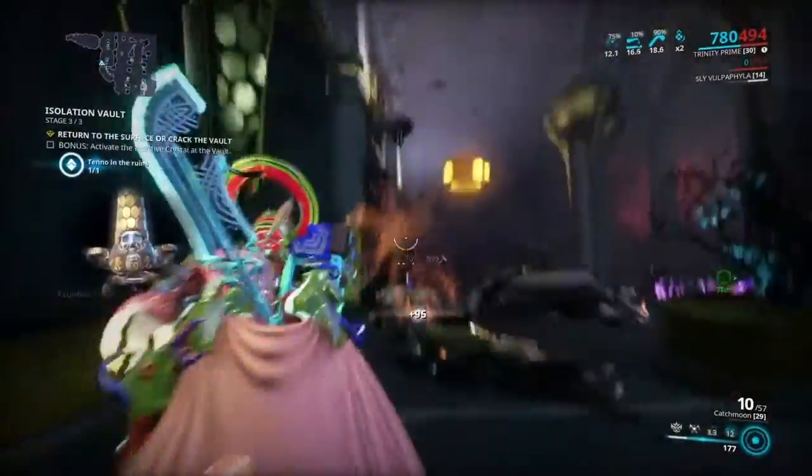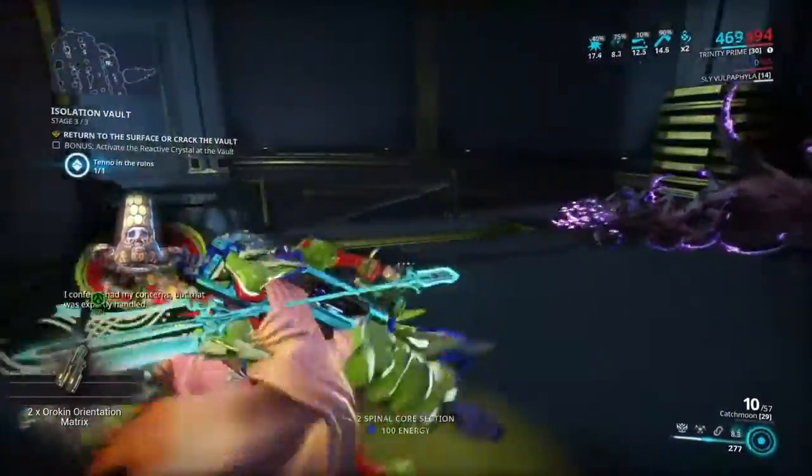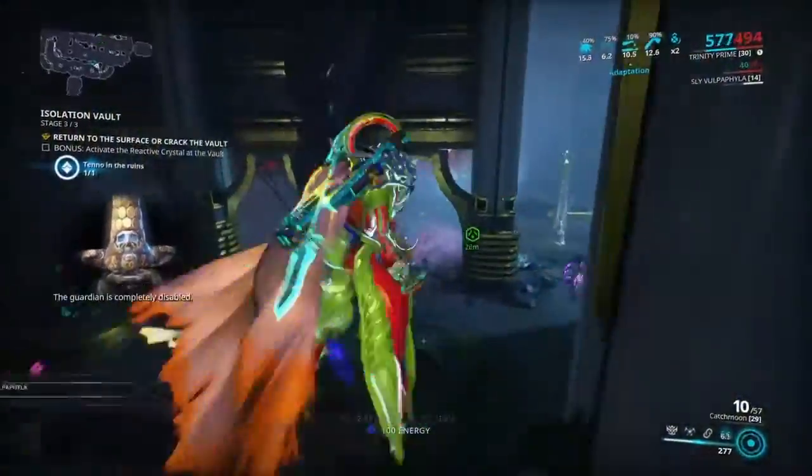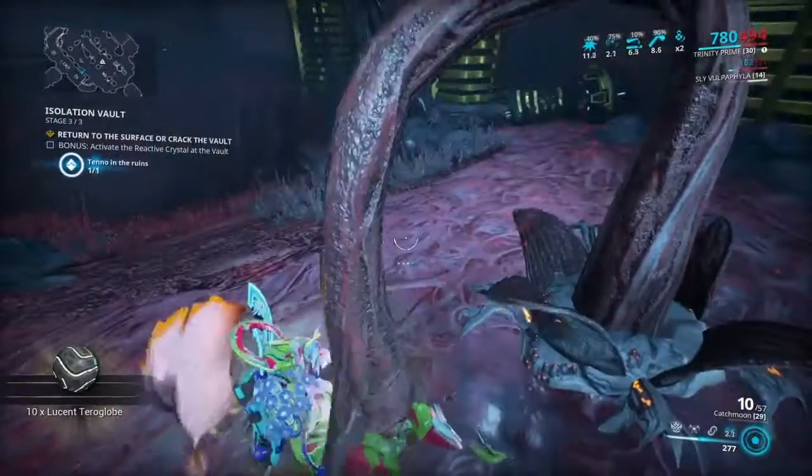That helped me survive — that was pretty easy right there. The Guardian is completely disabled. To make it quicker, just go straight to the exit; don't even bother doing the vault bar.